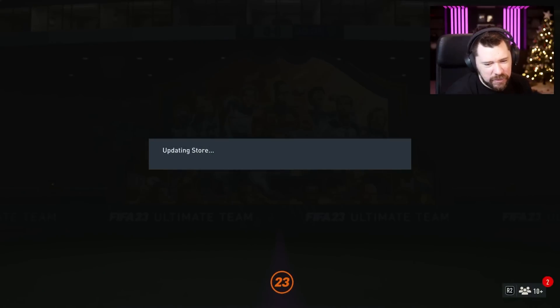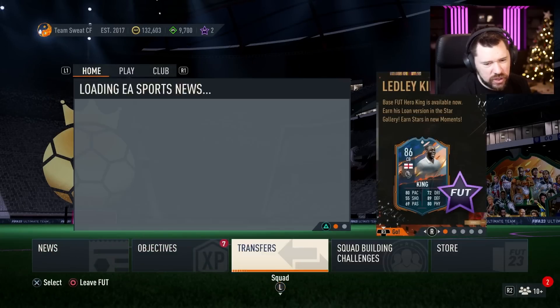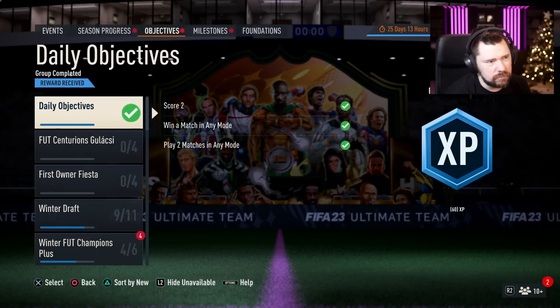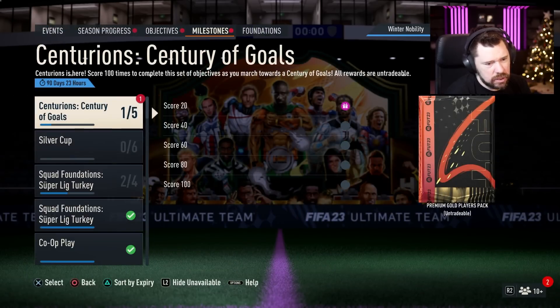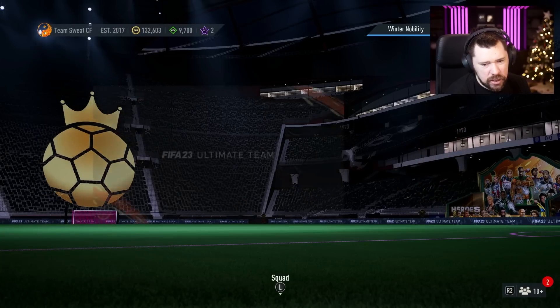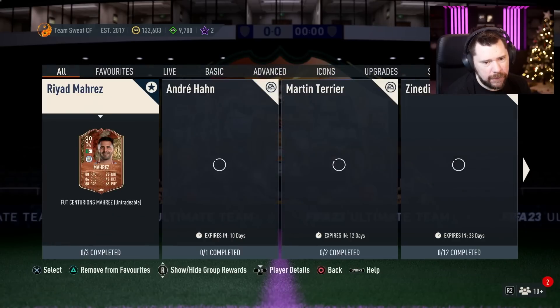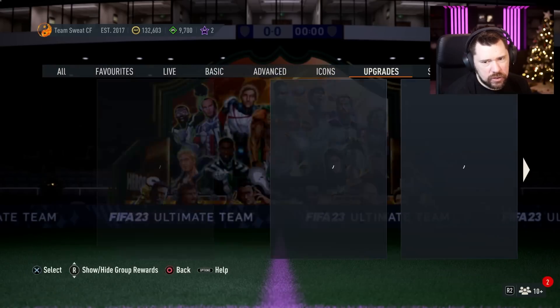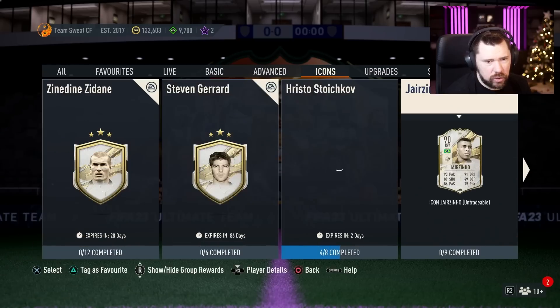That was a couple of nice little packs right there. Best team in FIFA days, let's go. Looking at all objectives — nothing in objectives, nothing in milestones. And in SBCs — nothing in swaps, upgrades always empty, icons not today.